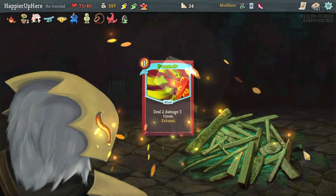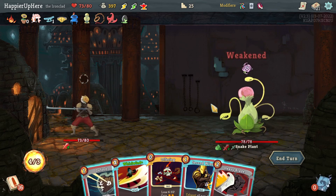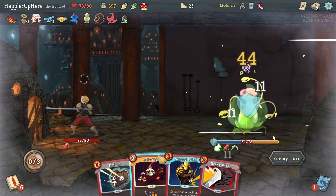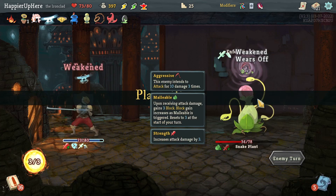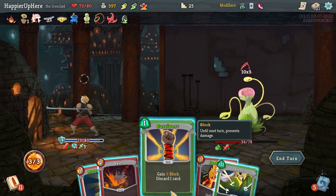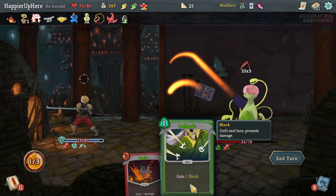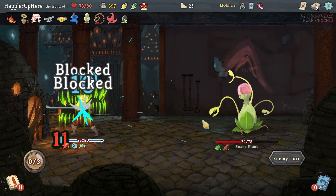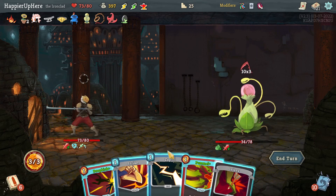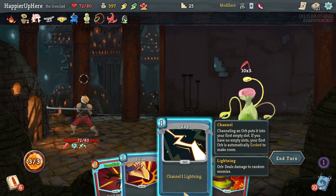I decided to go left for two more question mark rooms. Let's upgrade the Pummel. Here I got Snake Plant right after the Book of Stabbing. I think I can just do Whirlwind here. I have 30 incoming — actually I cannot kill. So let's do Armaments, Survivor, and Defend to not take any damage. Not how I wanted this to go. Another 30 incoming — I'm weakened too. Probably should have played the Offering when I had a chance.